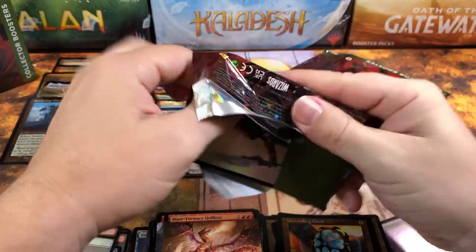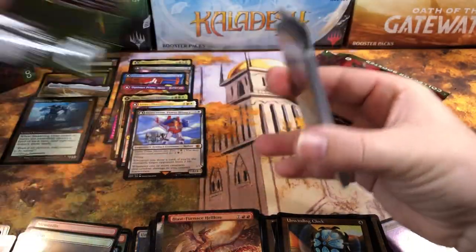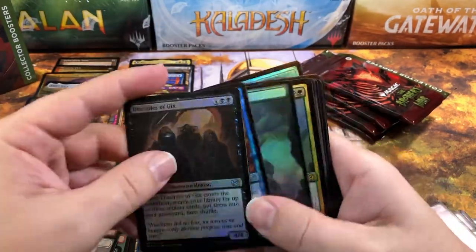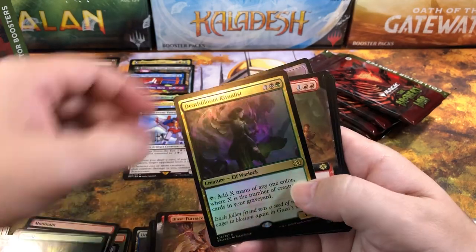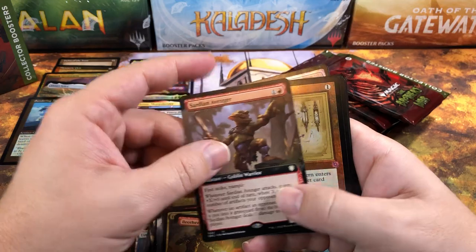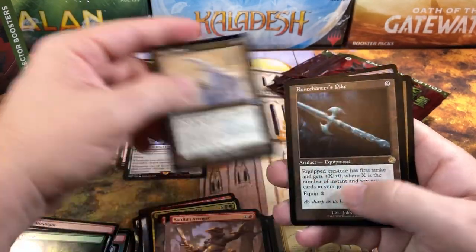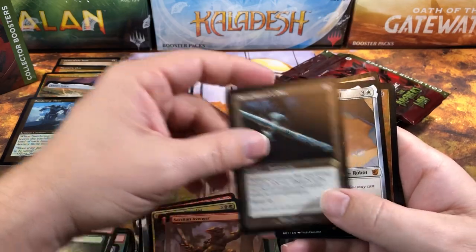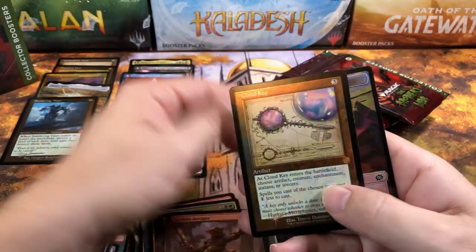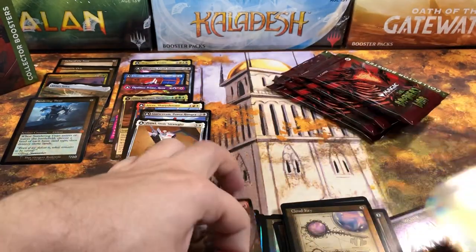We want stronger packs, not weaker packs. Pack eight: Death Bloom Ritualist again, Brotherhood's End, Sardian Avenger, Soul Guide Lantern, Ivory Tower, two sketches, Rune Chanter's Pike, Prowl, and a Cloud Key foil — that goes up there — and a Power Stone Soldier token. They got me with the foil retro border again — it's gonna get me every time.